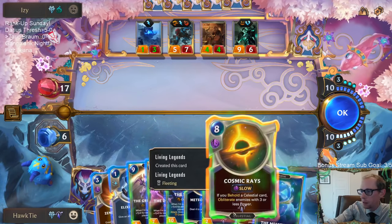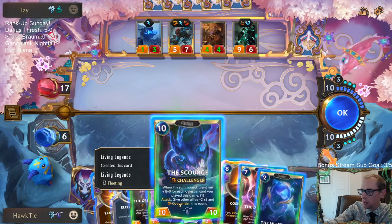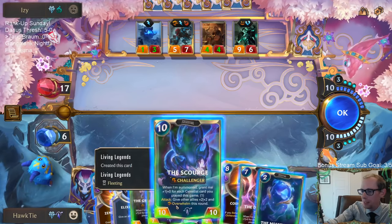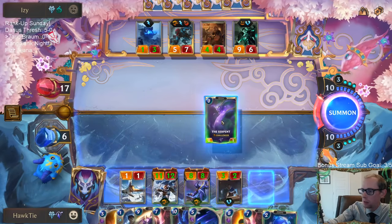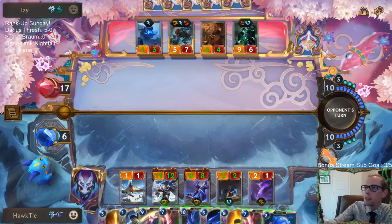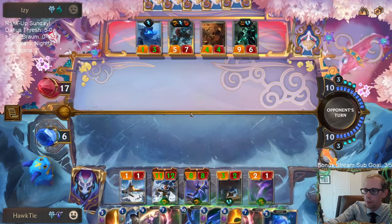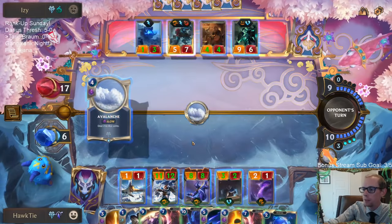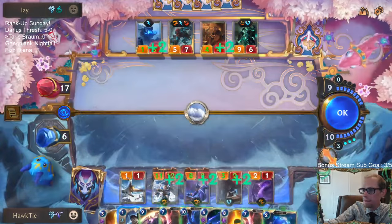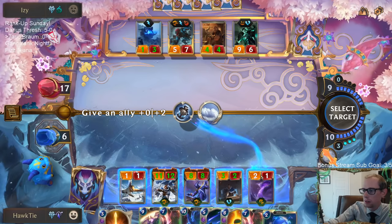What do we got? Obliterate enemies with three or less power — the Scourge, the Destroyer, the Great Beyond. So we have two Destroyers and one Great Beyond. Great Beyond costs nine — yuck. Let's play this thing. I think they'll have another Ruination. No Tusk Rider — I don't have any Tusk Rider. I think I want to save this thing.